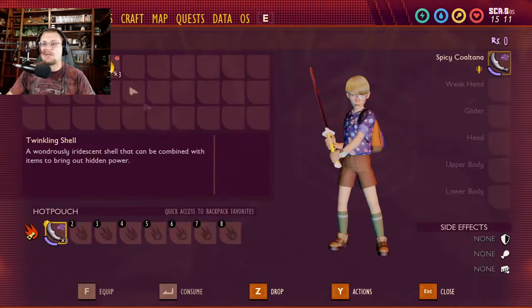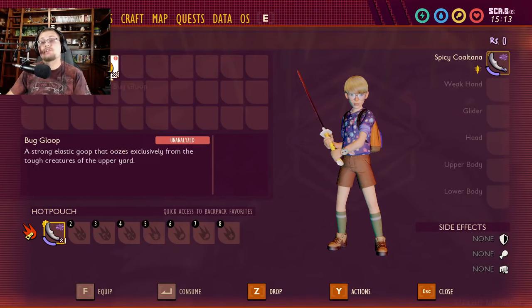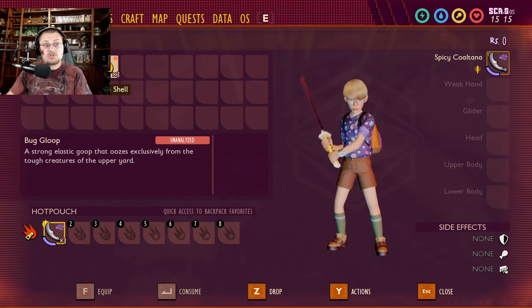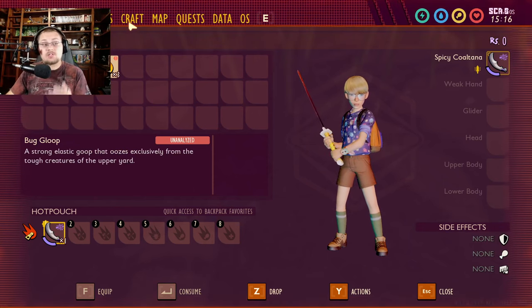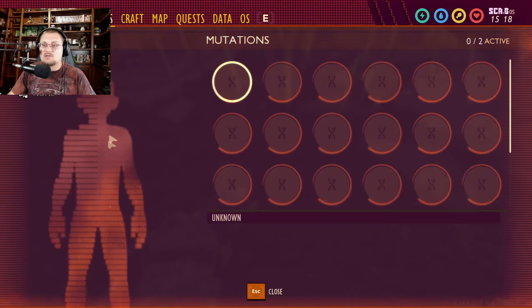Now let's talk about what you get from them when they drop things. What they end up dropping is roly-poly parts, roly-poly shells, and bug goop. All three of these things are what you're going to need in order to craft higher tier weapons and armor.